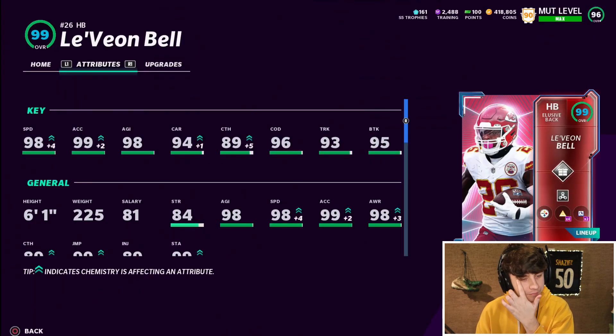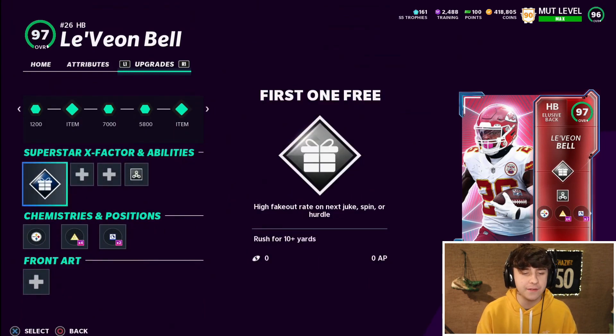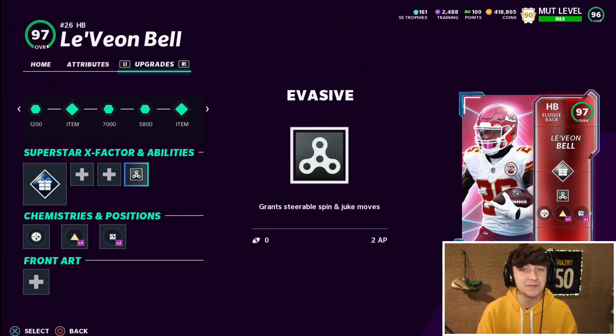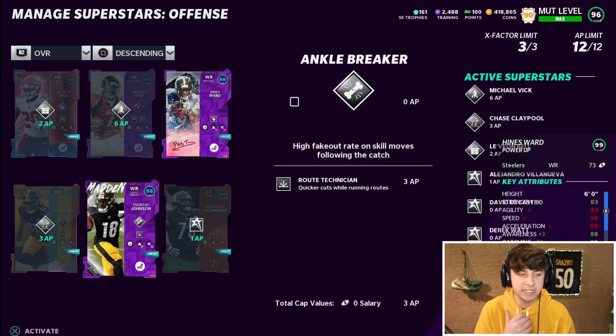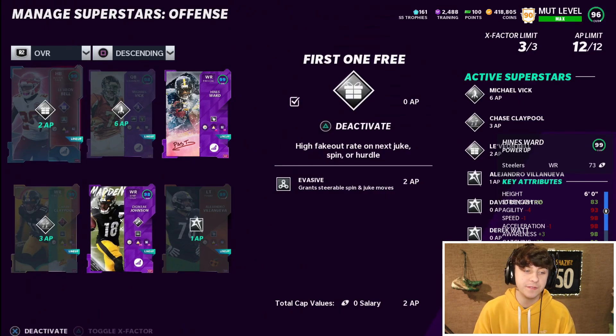Now everyone was complaining this card was too slow — yeah, it kind of is. But if you got a theme team like the Steelers, the Jets, or the Chiefs, this card is going to work very well in your offense. I don't know if I prefer him over James Conner yet — we gotta try him out. For upgrades we got First One Free, and Evasive — I like getting my steerable spins and jukes. The only downside is we had to take Route Tech off Deontay to put Evasive on Le'Veon Bell. We also went ahead and threw Edge Protector on Villanueva.